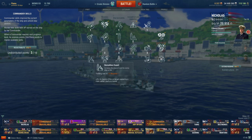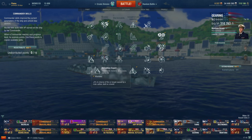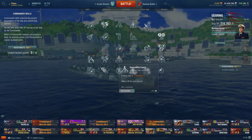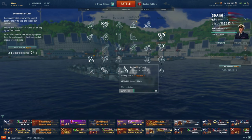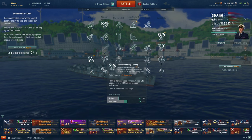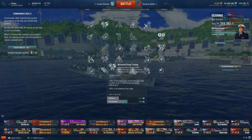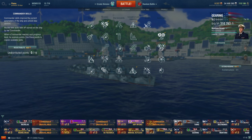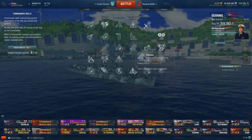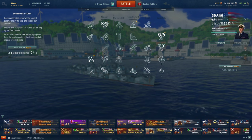For the fourth perk, I'll be going for Demolition Expert. On my Gearing I went for Demolition Expert and then Concealment. The HP perk is pretty pointless because your problem is losing turrets, not actually getting killed. The advanced range perk is useless on US DDs because even if you can shoot further, you can't actually hit anything further due to the insane shell arcs. It's possible that with an 18-point captain on my Gearing I might give up the reload perk and instead get Vigilance, but that's debatable. For now, this is my preferred build path.